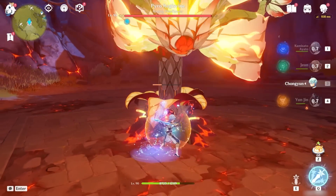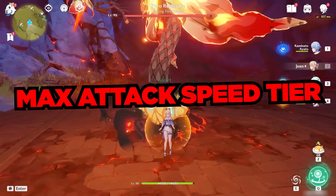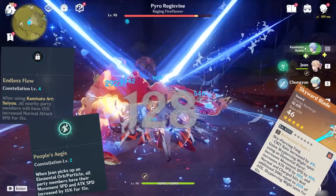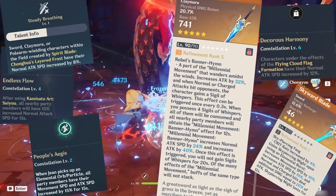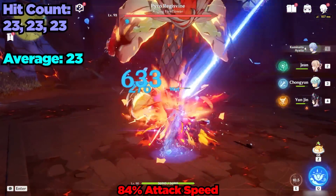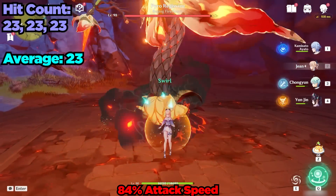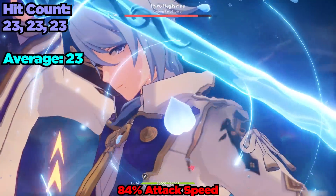Before showcasing the 44% attack speed tier I wanted to jump ahead to the max attack speed tier — don't worry, we'll go back to 44% I promise. With Boba Ayato's Constellation 4, the Skyward Blade, Jean's Constellation 2, Chongyun's E, the Song of Broken Pines, and Yunjin's Constellation 6 we are at 84% attack speed. I was able to do 23 slashes fairly reliably with this setup. However I'm pretty sure there's a cap on attack speed at around 60 to 70% — let me know in the comments below if you know what that cap is. Anyway, a setup like this is clearly for the memes and it is fun, albeit not that practical.